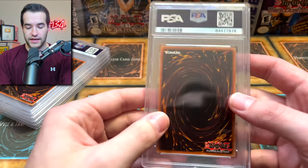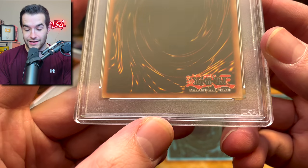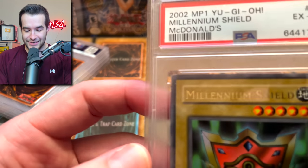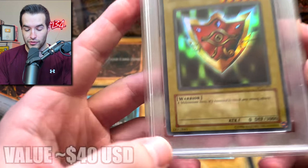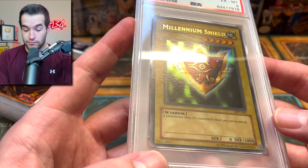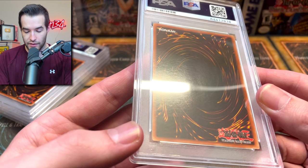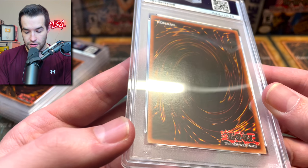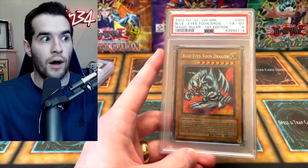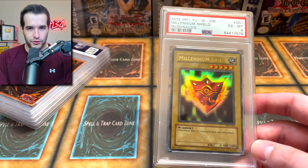I was taking all the cards out of the sleeves and I accidentally spoiled what this was, and it is shocking. It was not one that I was expecting. An excellent to mint 6 on my PSA Millennium Shield. So did we miss a bend? That is what we're looking for — a bend, a dent, or something like that. The pre-grade, I remember thinking it had a chance at a nine or ten. Maybe that's a dent right there. That has to be it — that's the only thing that would make sense, similar to when we had that Blue-Eyes Toon Dragon that got a six.